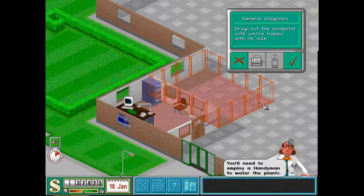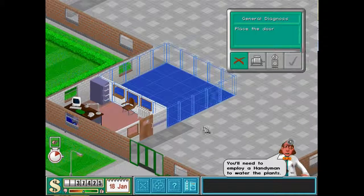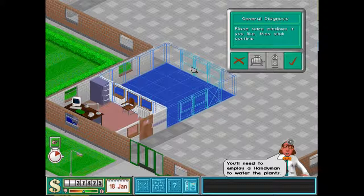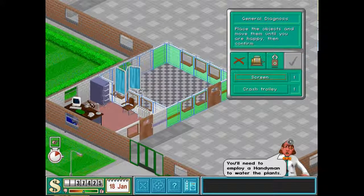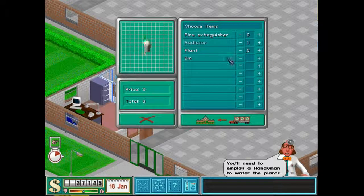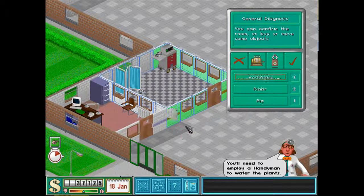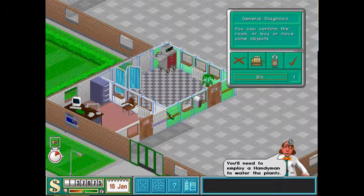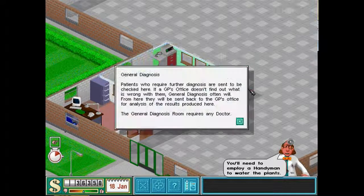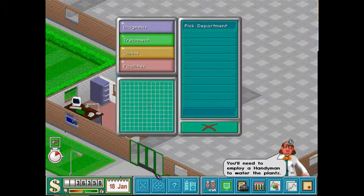I really never understood why the general diagnosis room was always bigger than the GP's office, because all you have is a screen and that's it. I really don't understand why it needs to be bigger than what it is, but that is Bullfrog for you — they feel the general diagnosis room needs to be bigger.